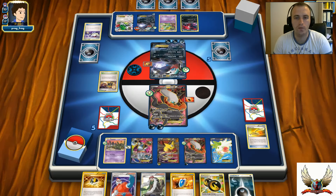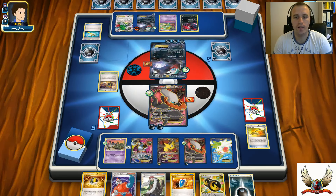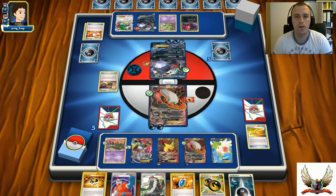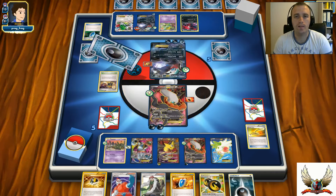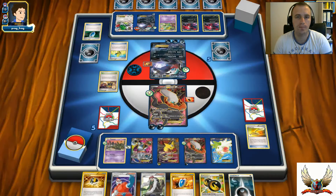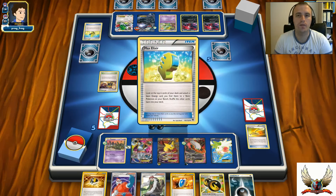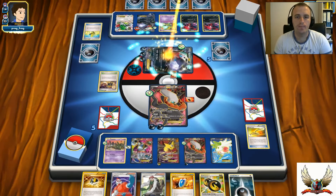Let me do the math: 20, 40, 60, 80, 100, 120, 140, 160 - I'd be short 10 damage counters for the knockout on his active Darkrai. I can play VS Seeker for Lysandre for his Hypno on the bench, if I have Lysandre in my discard pile. He was able to find Max Elixir for Energy on the Darkrai on the bench, and another Max Elixir for nothing. Goodnight Babies - 480 damage.